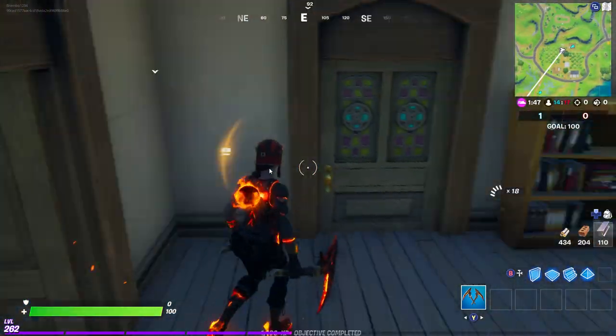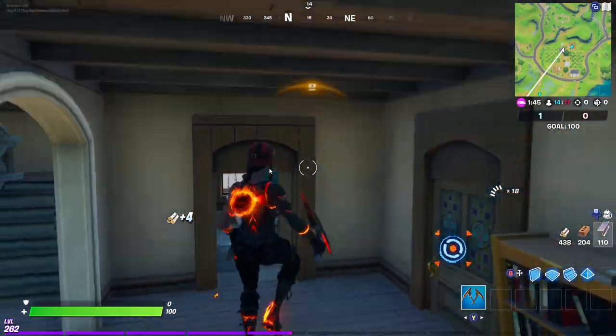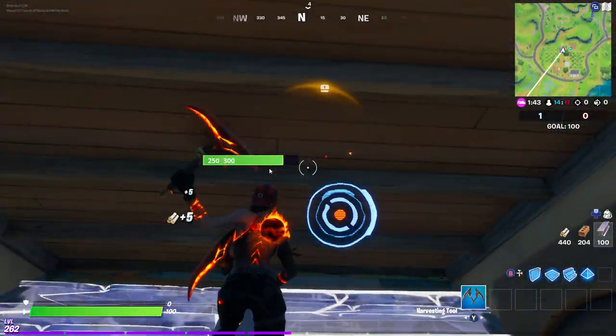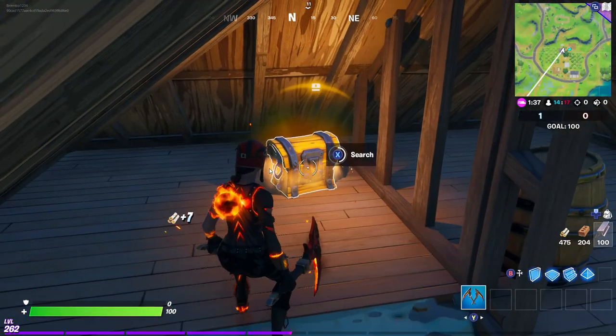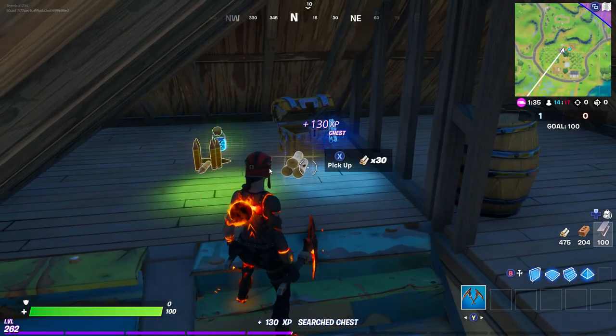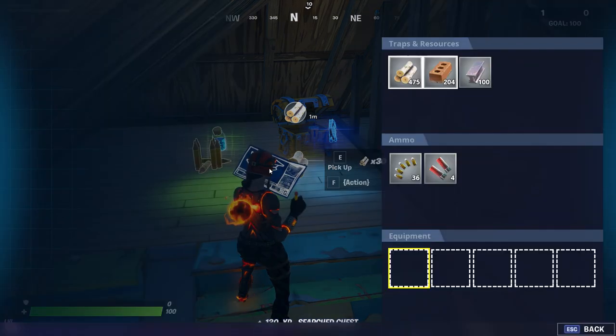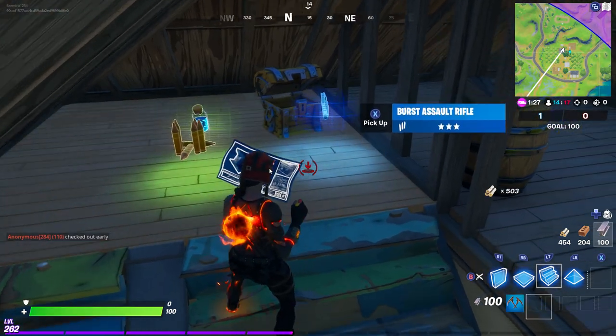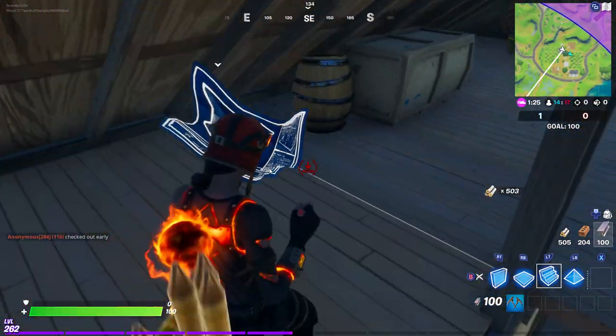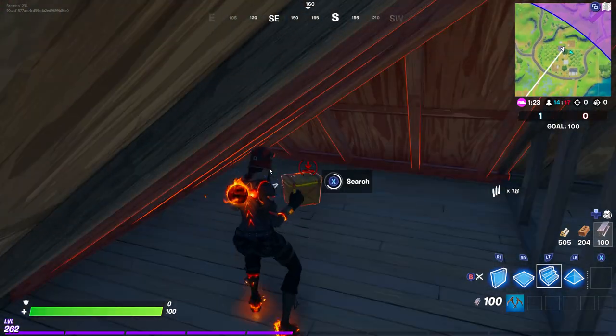Everything that you do as far as the chest goes is going to count towards the stockpile as well. We got 30 wood there but we're going to turn that 30 wood into 500 wood for our stockpile. That's not going to be another challenge but it does go towards the stockpile. Let me grab this ammo box.